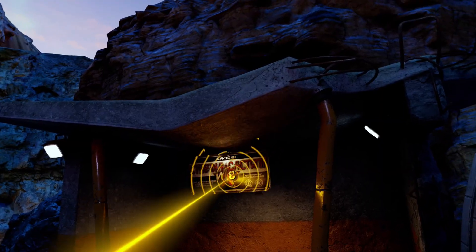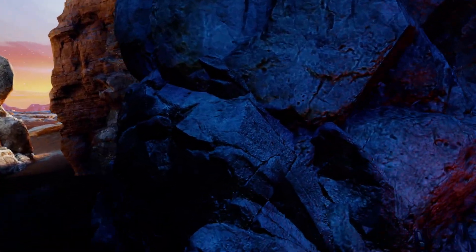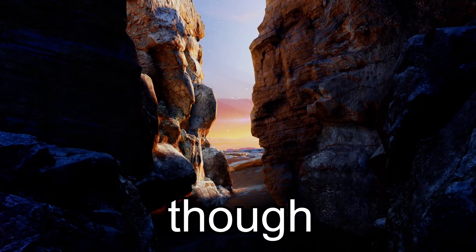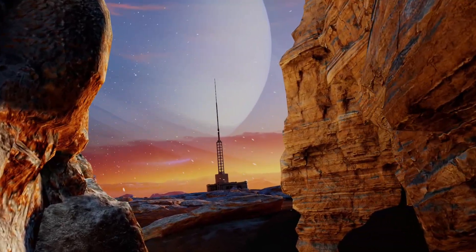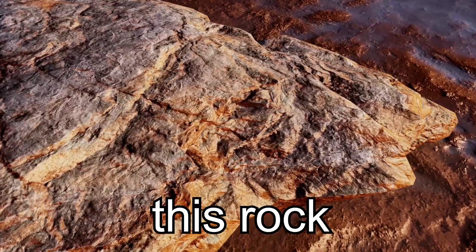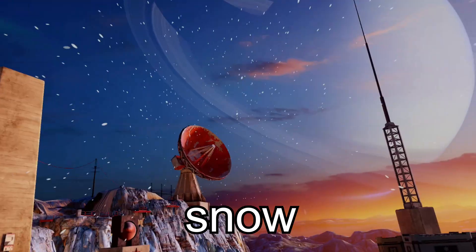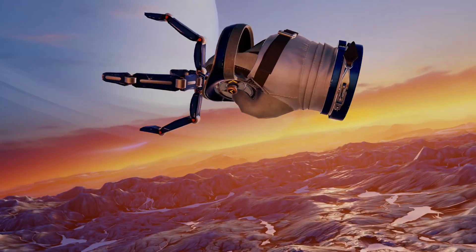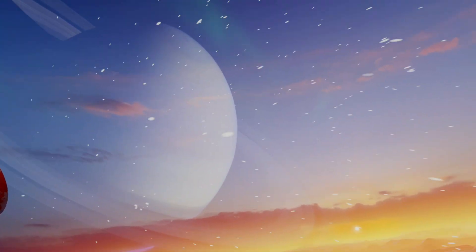Let's fly. The rocks look so good, everything looks so good. The ground looks so wet, the snow looks so snowy. Look at that wall — look at that texture. Red Matter 2 is stunning. I think it's time to go up a notch to level seven.